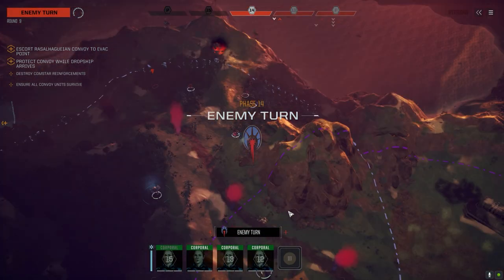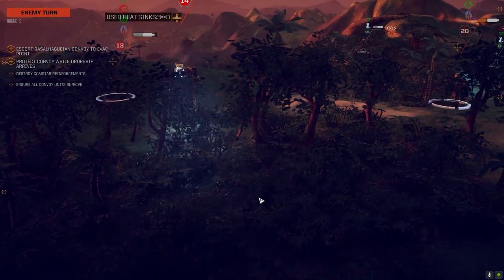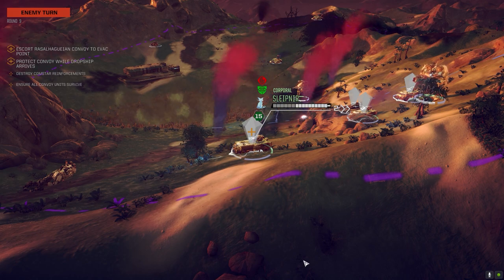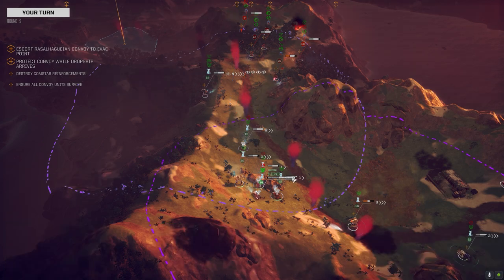Another hit like that and you're toast. A few more hits like that maybe. So if we get the rest of the vehicles on him we might be able to bring him down, and then we might be able to finish this guy off too — which will put them down to three. At least they have half-decent armor. G to G, baby.